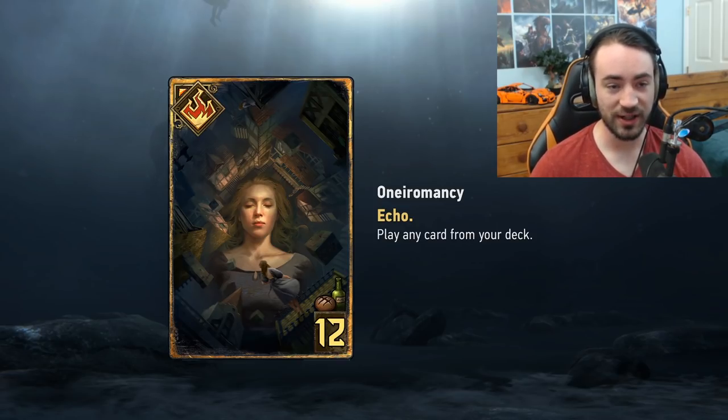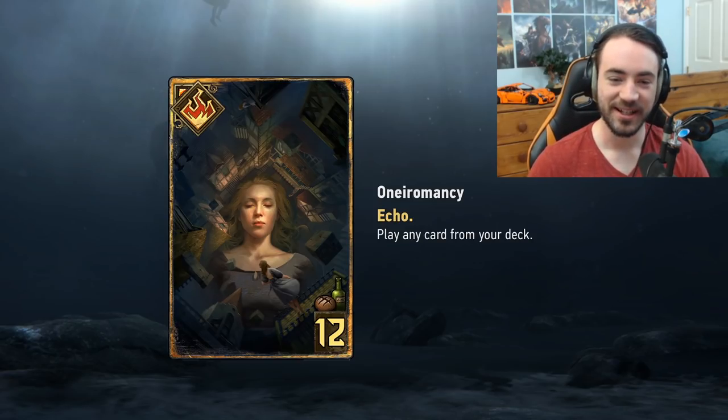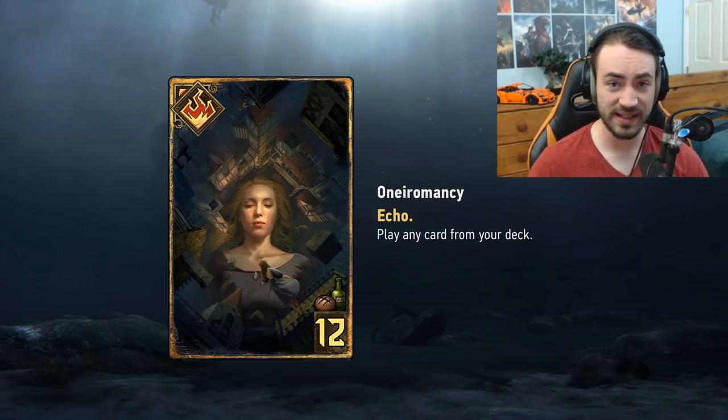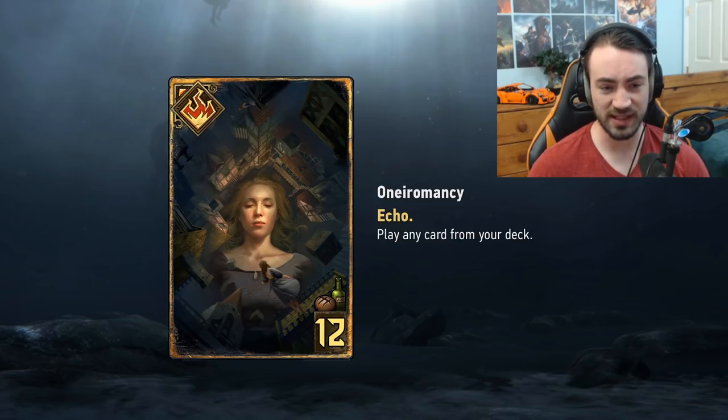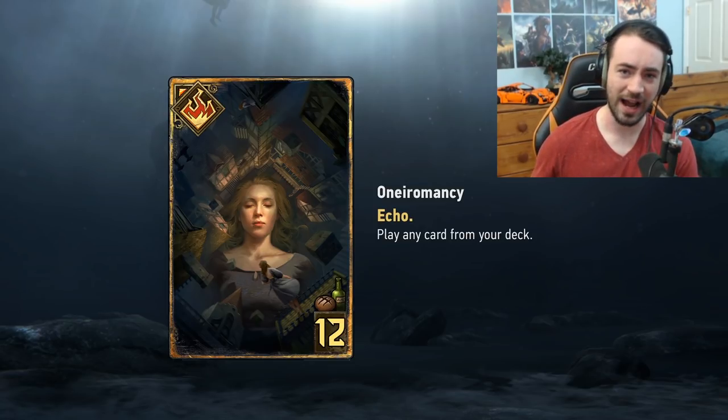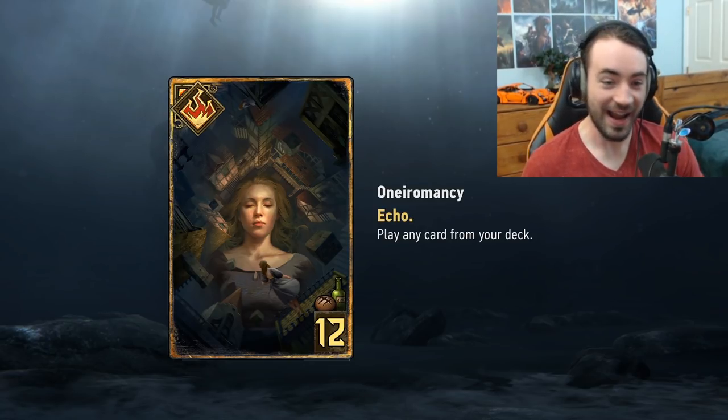Our last new keyword is Echo, introduced on Oniromancy — a neutral card, twelve provisions, Special, with the ability to play any card from your deck. This is essentially Royal Decree, Matta, and Avalox Age combined. Any card from your deck — unit, special, scenario, anything. Need a specific special? Done. Need a high-value gold? Done. The flexibility is insane.